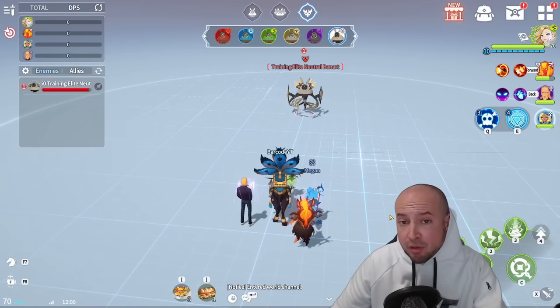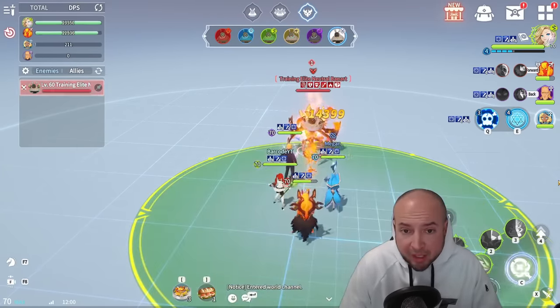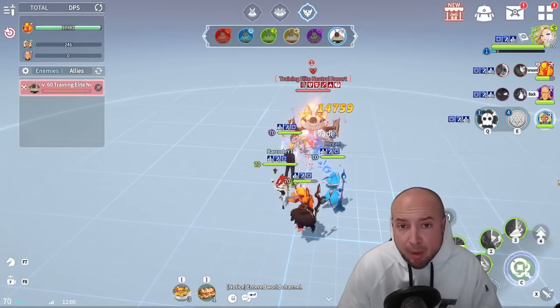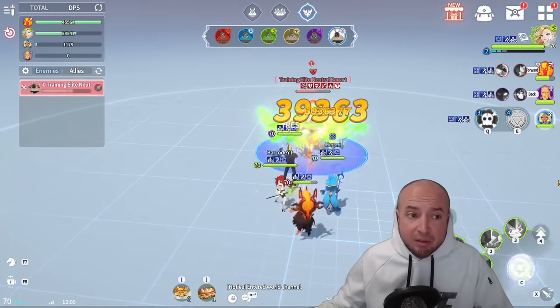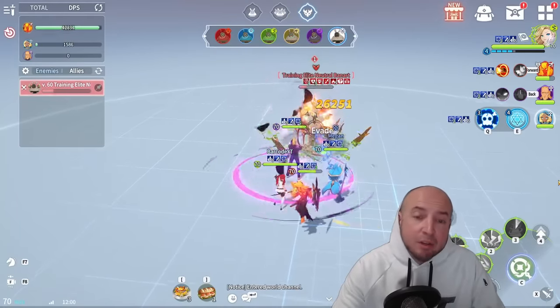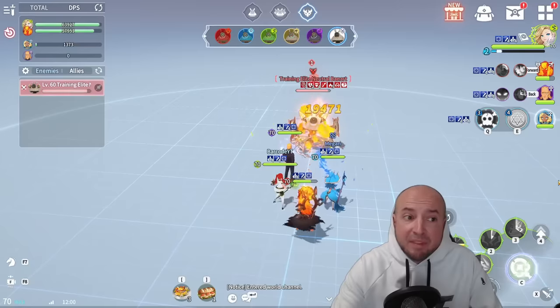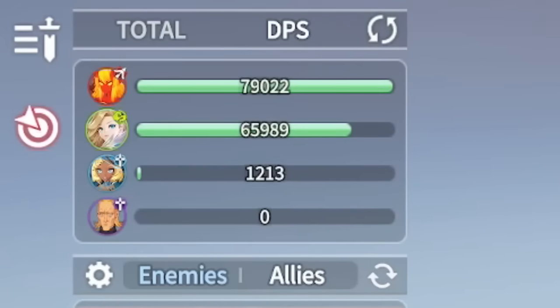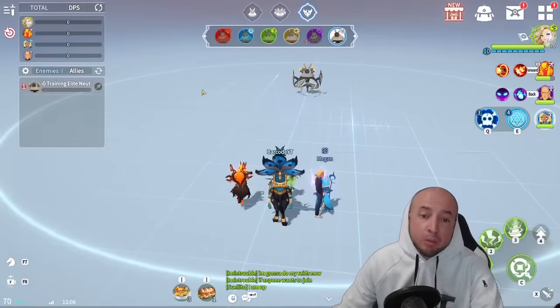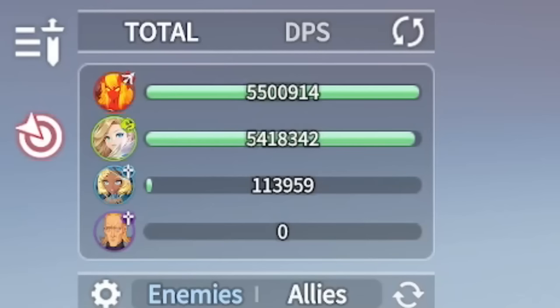Last test: Saurian off soul link on this high attack speed build. Off soul link he'll apply more defense break to the boss with Orbia, and also apply burn on his second skill. With that high attack speed his DPS is at 56–57,000, hitting 63,000 and even 79,000 at peak. Total damage in two minutes: 5.5 million.